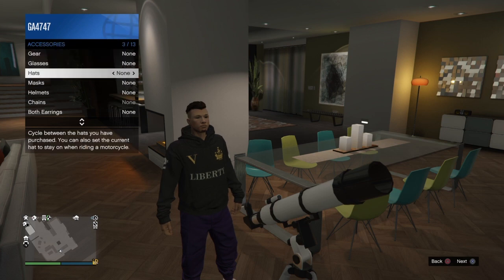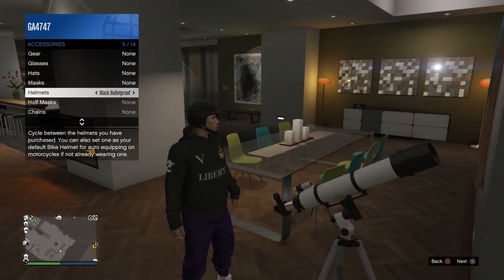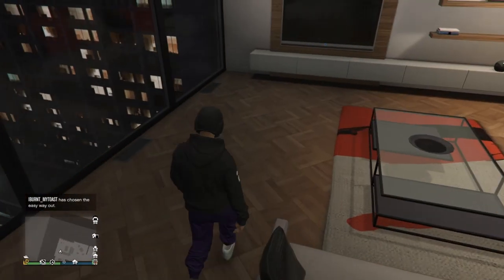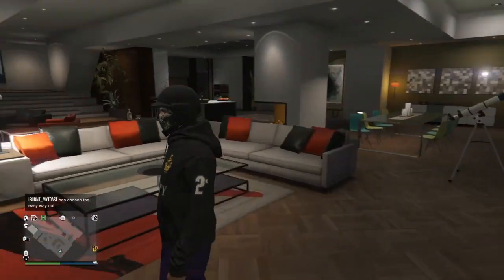Once you're frozen, hold the touchpad — or whatever opens your interaction menu — then go to Style > Accessories and put on a helmet or mask, whatever you want to combine. I'm going with the classic black bulletproof helmet. Walk away and as you can see, bang — they combine.